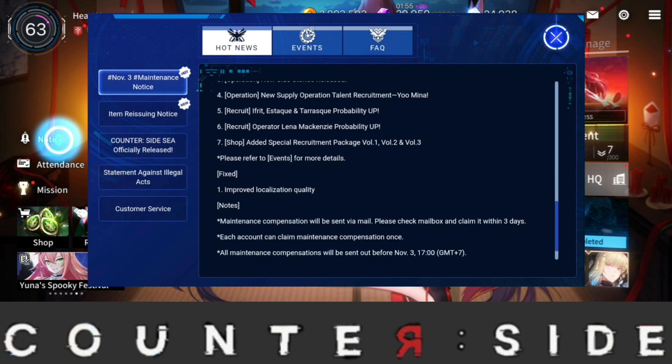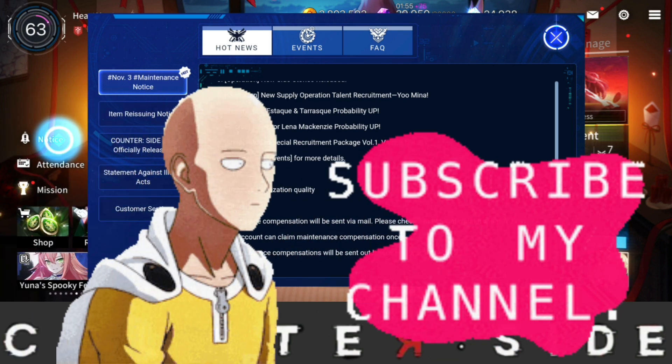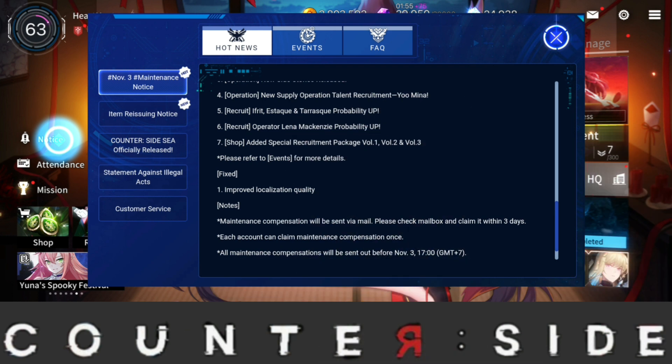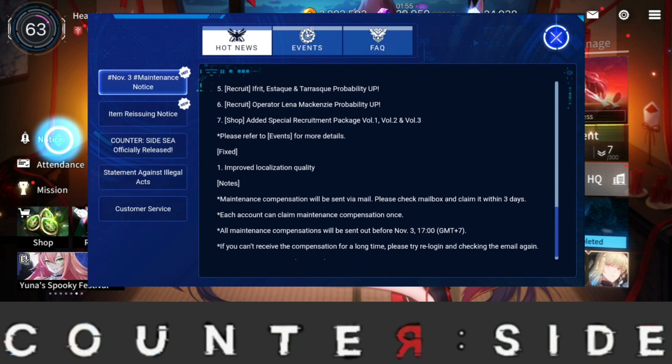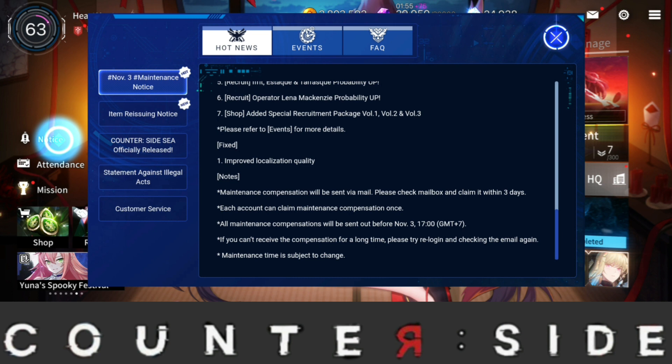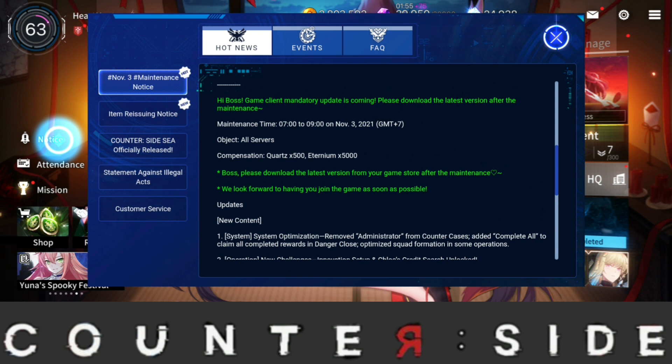We're getting a new special recruitment package — Volume 1, 2, and 3 — which is going to be hype. I'll take a look at the pack to see if it's worth buying since I need more admin coins right now. You can refer to the event for more information. Fixes include improved localization quality, and I think that's it for the update notes.